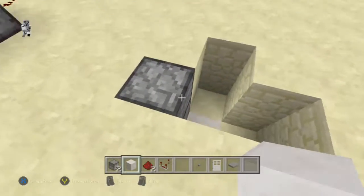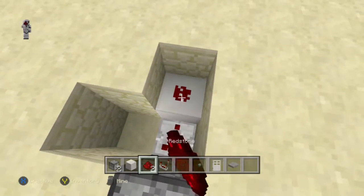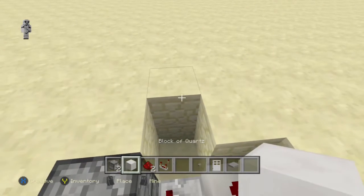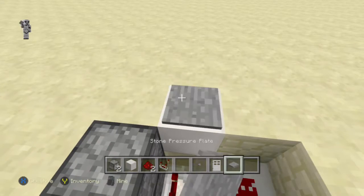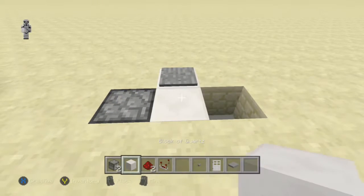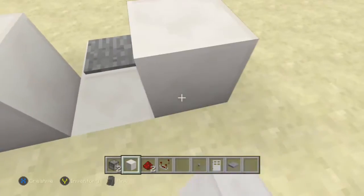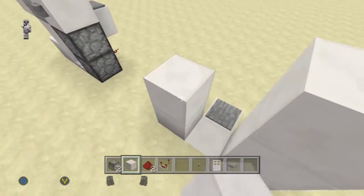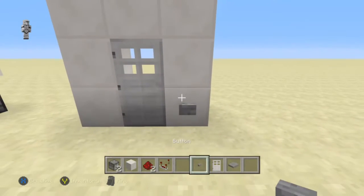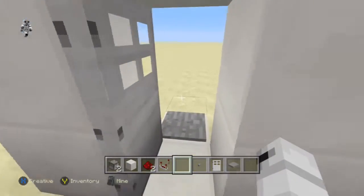After that, you want to have a comparator leading off into a block with redstone dust. Then just have a block right there, which would be the floor, with a pressure plate. Then just fill it in like this, place your door and your button, and there you go. Hit it and it stays open until you walk through.